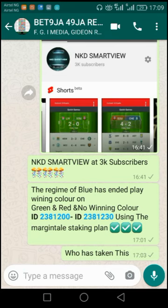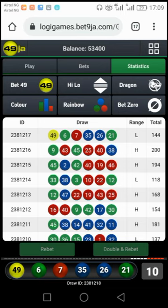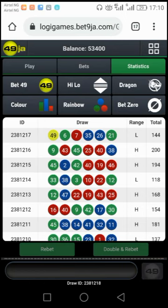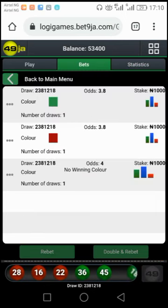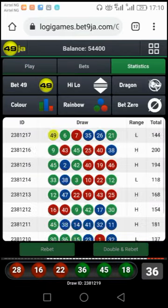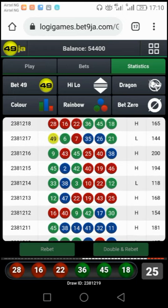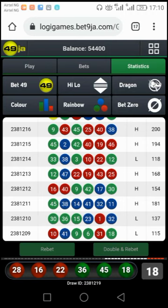Anyways, this is group B. On group A, they are more active there. Ten seconds left before results are drawn. We've won this yet again. Imagine you have been going with 2-plus-blue — it would have been disastrous. Imagine ID 12, 13, 14, 15, 16 — no 2-plus-blue. All the way from 12, there was no 2-plus-blue till 17. Still did not appear on 18. That is the disaster whenever a regime ends — you just have to avoid that.